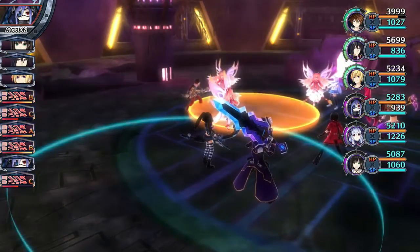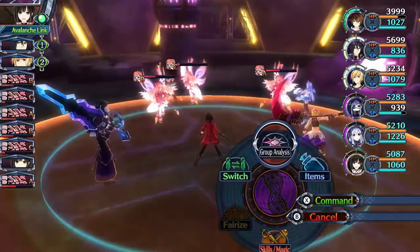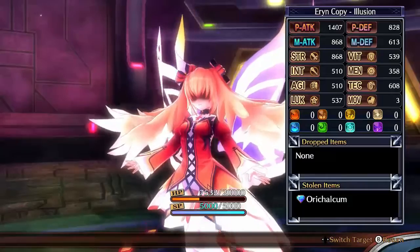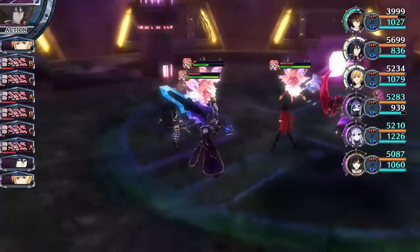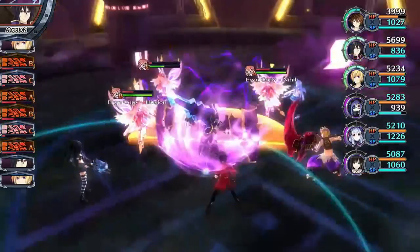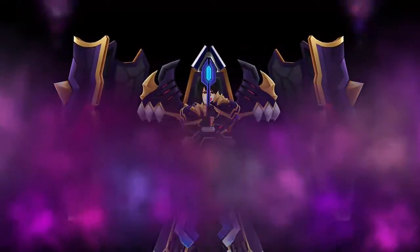Can I hit everybody with Freezing Meteor? Let's see — I can! Let's go! Not even resistant twice — get ruined! Alright, let's see how these things are. Dream is not weak to anything, drops a chunk of magic. Illusion has an Archon you can steal. Another check for Nihil — but other than that, nothing very interesting to say about them. You can actually fire-eyes, so let's do that. How does he tend to kill all three of them potentially?